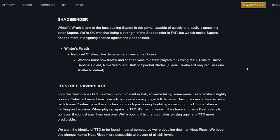Warlock — Shadebinder: Winter's Wrath is one of the best dueling supers in the game, capable of quickly dispatching other supers. They're okay with that being a PvP strength, but melee supers needed more of a fighting chance. Winter's Wrath: reduced shatter pulse damage versus close range supers — players in Burning Maul, Fist of Havoc, Sentinel Shield, Nova Warp, Arc Staff, or Spectral Blades must now be frozen and shattered twice to be defeated. Glacial Quake still only requires one shatter to defeat.